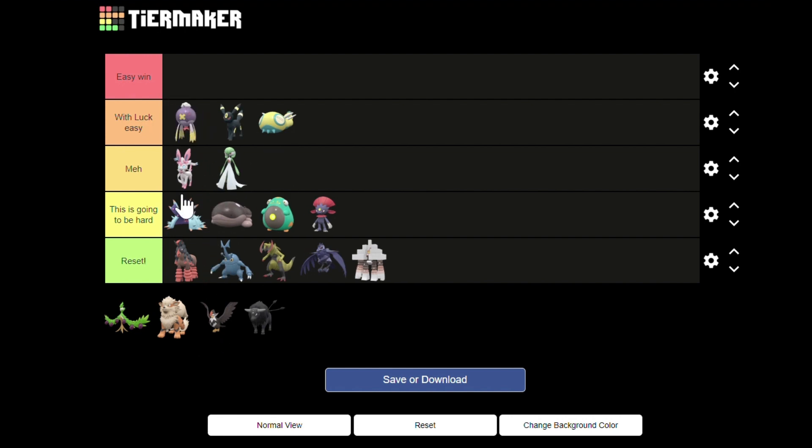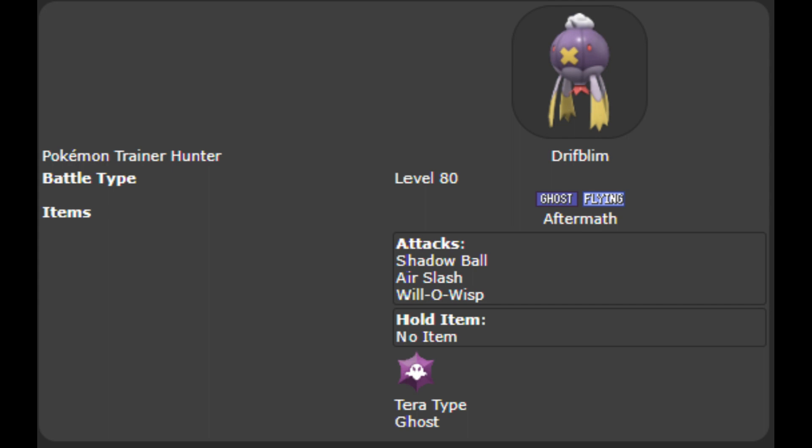Drifblim has an ability that sounds useful at first. Aftermath usually deals 25% damage to the Pokémon that defeated Drifblim, but for some reason it barely does damage against Cinderace. I think this is probably because its health is buffed and it only does 25% of a normal Cinderace's health, or they specifically nerfed such attacks to do no damage. Air Slash is a useless attack — it is super effective but it's physical, and its secondary effect, flinching, almost never occurs. Shadow Ball is much more useful with a 20% chance to drop Cinderace's Special Defense, which is obviously great since we're using a special attacker. But the real reason for being this high up is Will-O-Wisp — it always burns Cinderace, and unlike paralysis, burn is always actually useful since it halves Cinderace's Attack.